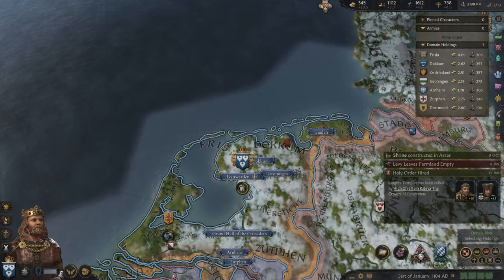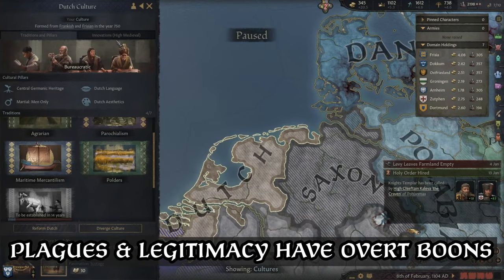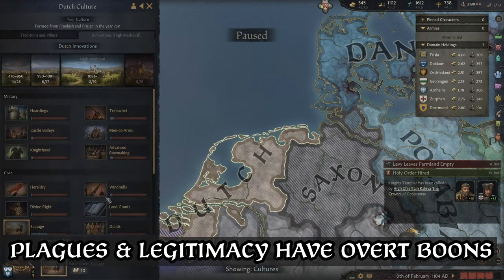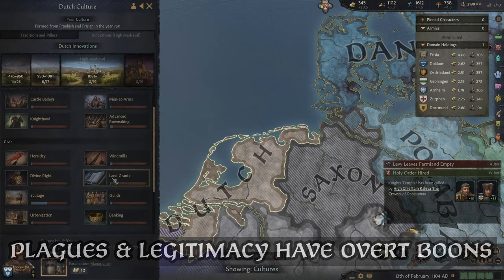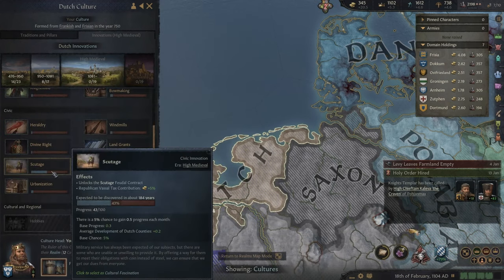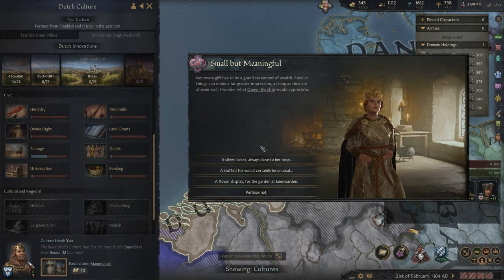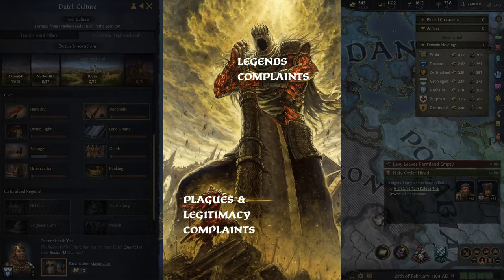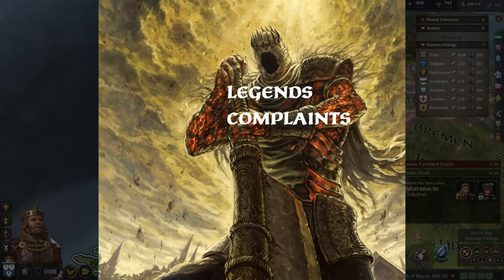Legends — born to die? For both plagues and legitimacy, I felt it was quite easy to speak to the positives they both provide. Plagues fill a gap that was much needed, but are set back by their repeated events, just as it is with travel and activities. Legitimacy does expand difficulty and challenges reckless gameplay, but falls short of its own ambition with finite utility. Legends, then, are a beast of their own — for they are a part of this DLC I can truly say I was disappointed.